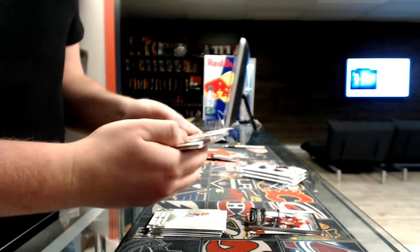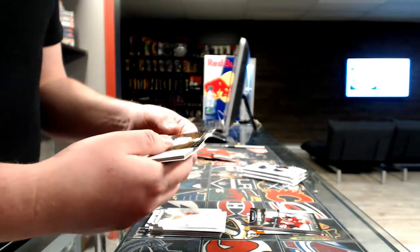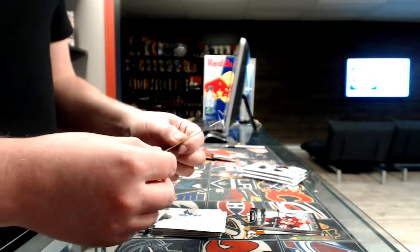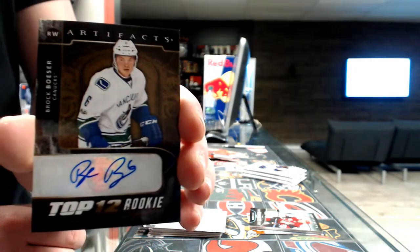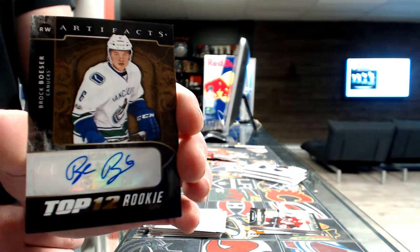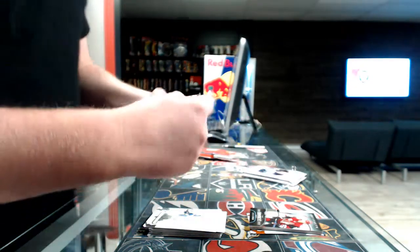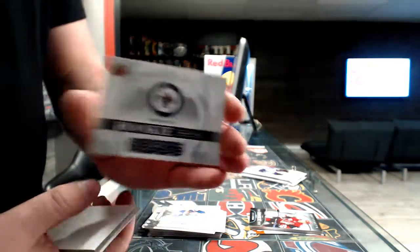Next we have a Year 1 rookie sweater, Arizona Coyotes — Christian Dvorak. Pack 5: we've got a top 12 rookie signature — that's a really nice hit! It's going to go to the Vancouver Canucks. That's a really nice hit for Vancouver — Boeser Arvat. Top 12 rookie signature — put it aside right away. Next, the Artifact ricky redemption, Winnipeg Jets.